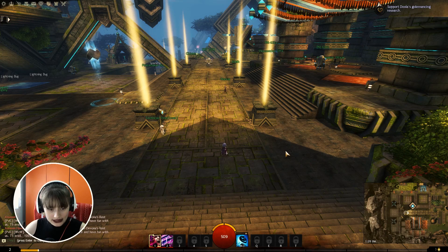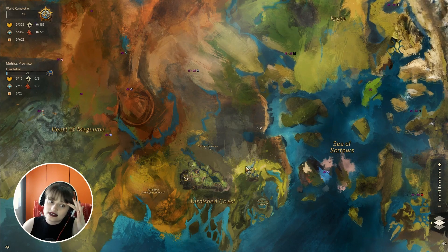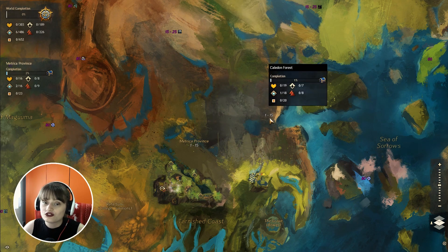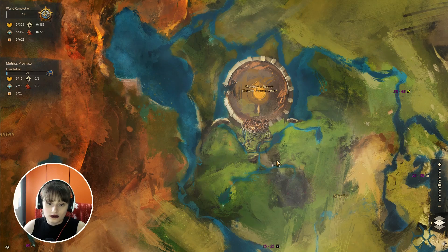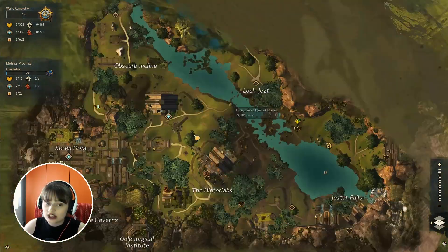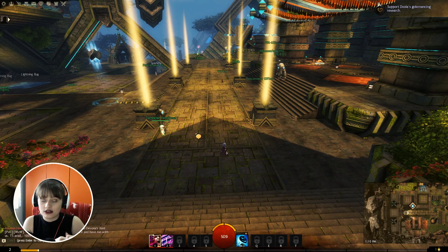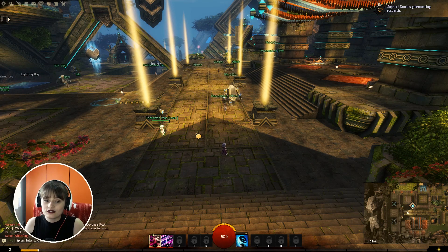How are we going to level? You have five main cities and five starting areas, level 1 to 15. We are going to finish all of those first: Metrica Province, Caledon Forest, Queensdale, Wayfarer's Foothills, and Plains of Ashford. When we finish that, then we are going to progress to higher level areas. You can basically be level 30 and when you are in a lower level area you are going to be downscaled and you will be the level of the enemies there — so you can never one-hit your monster. That is the point of this game.